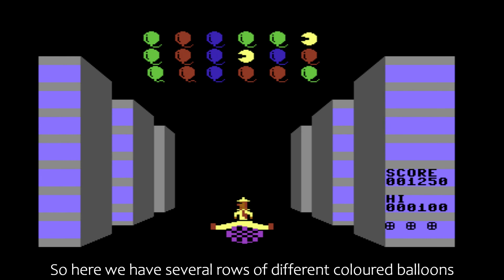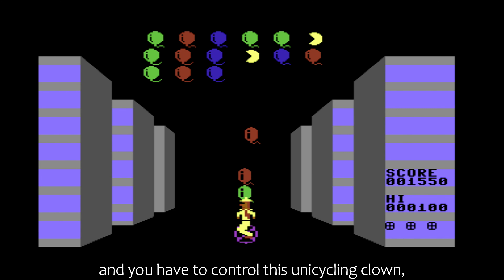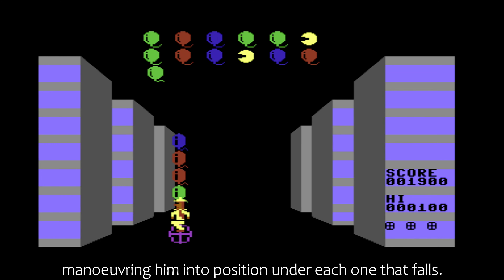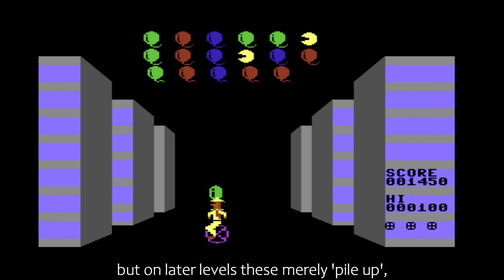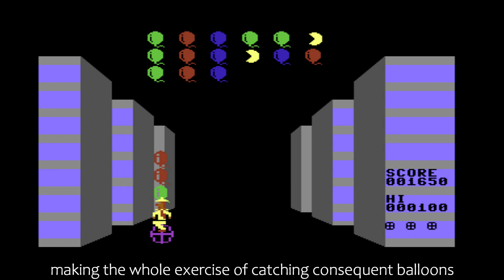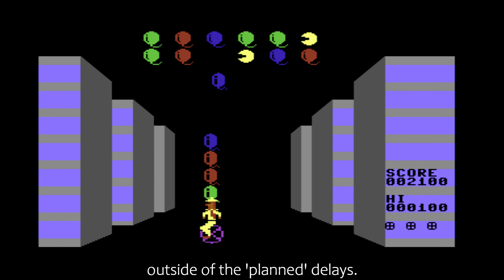You rely on your joystick to manoeuvre your creepy little clown. Here we have several rows of different coloured balloons floating around the top of the screen, and you have to control this unicycling clown, manoeuvring him into position under each one that falls. In the first round, any balloon that hits your pointy hat pops automatically, but on later levels these merely pile up, making catching subsequent balloons a little trickier.